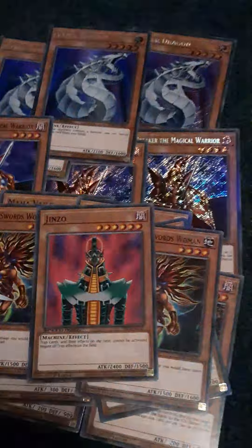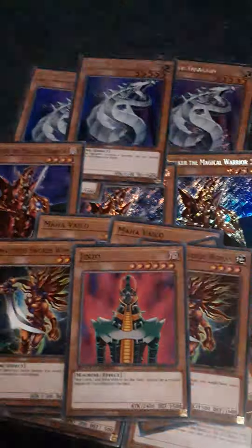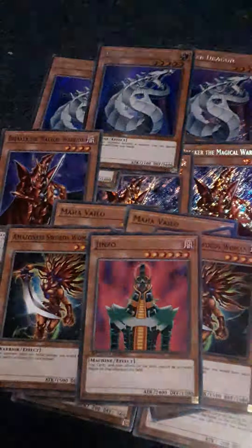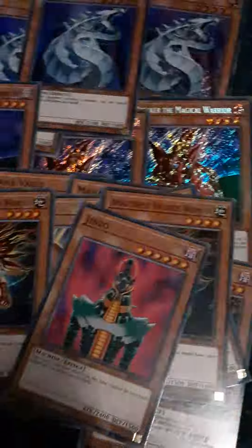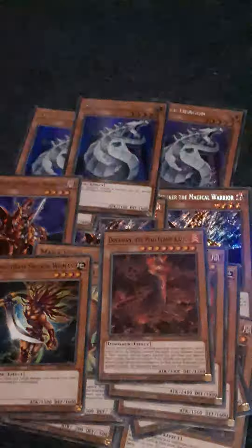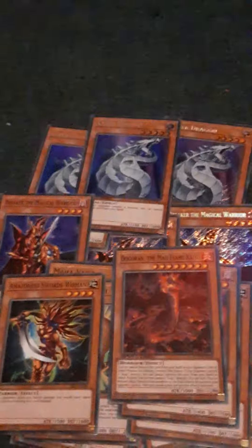Then I run one copy of Jinzo. Basically, you get a free summon with Cyber Dragon and then you can go into Jinzo for free. Or if you already have a monster on your field from last turn, you can go into him. He's basically just in there for obvious reasons of locking down your opponent from traps. And then to round off the monsters, I run one Dogoran, the Mad Flame Kaiju. Basically, if your opponent has a really powerful monster on their field, you tribute their monster to bring him out.